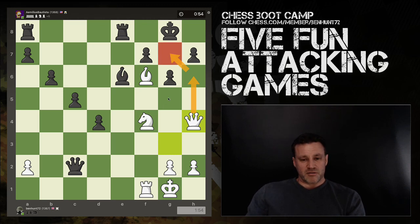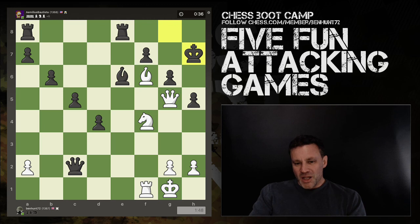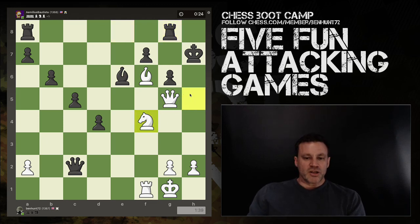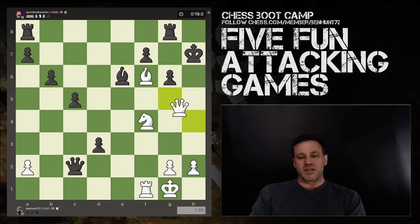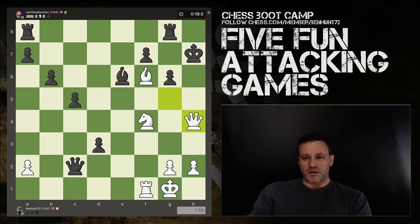I'm threatening queen there and it's unstoppable mate. h5 is played and now we have checkmate in the next four moves starting with queen g5. I'm threatening to come dodging behind the pawn — it's not pretty or elegant but it's effective. King goes there, pretty much forced. Knight takes h5 — pawn can't recapture because queen is mate. He brings his rook across and the knight simply moves out of the way. d3 is too late — queen h4 is checkmate. Blunt, ugly, but effective.